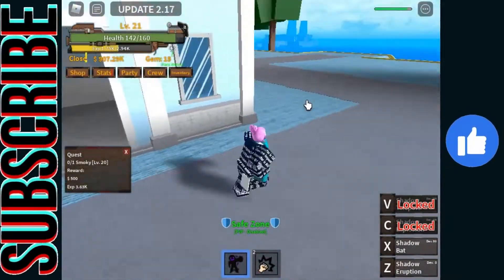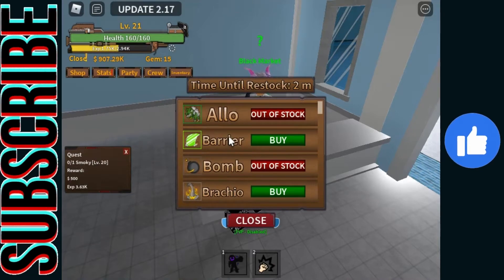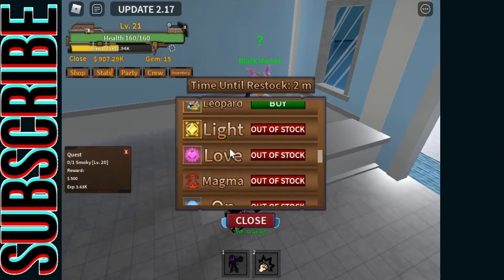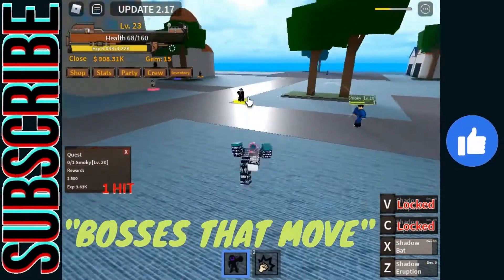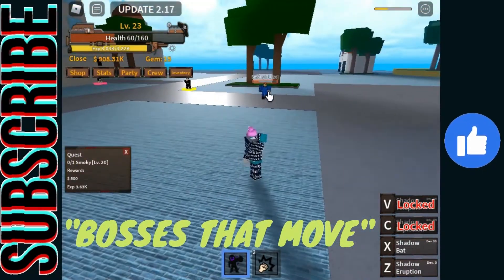I wanna see what devil fruits are in stock right now. We got Baribari, Brachio — what is Brachio? Is that Sansan? No, it's Cassan's right there. What is Brachio? How much does it cost? Dang, it costs a lot. I think that's a dinosaur, actually. I'm done using Shadow Bat against bosses. I'm a dashing god, you have to understand that.